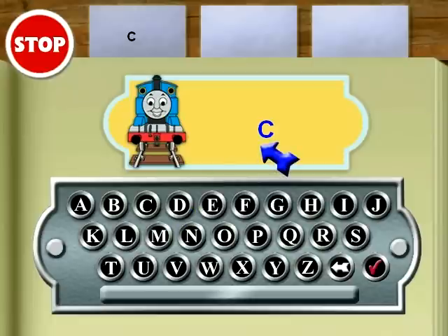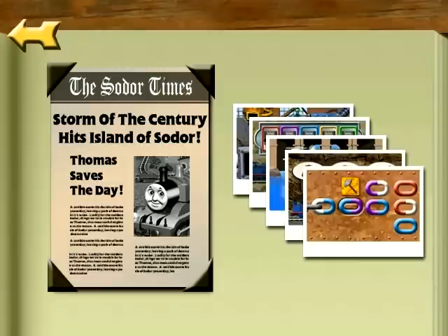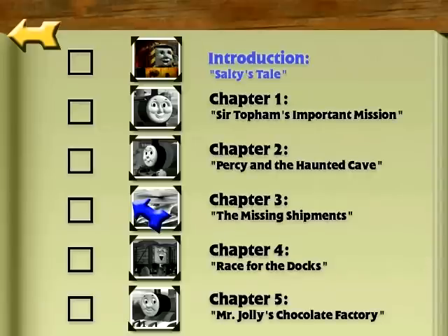I'll just click C and type in the rest of the letters. Just can't type in numbers though. I'll just go CO100Able. You can play the adventure two ways: to play the story from beginning to end, click on the newspaper. To play the activities, click on the pictures. I'll just go with this. These are all the chapters of Thomas Saves the Day from beginning to end. To start playing the adventure, click here.